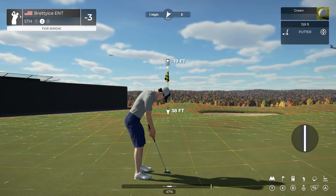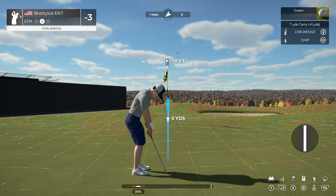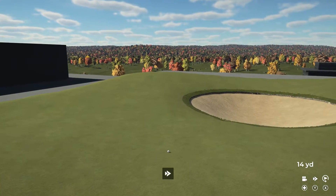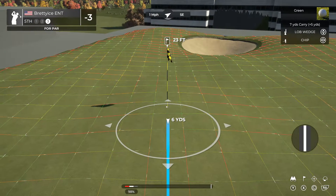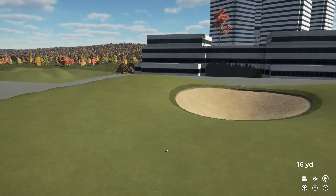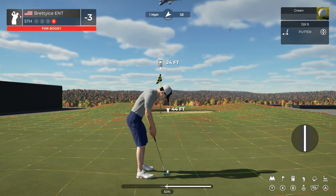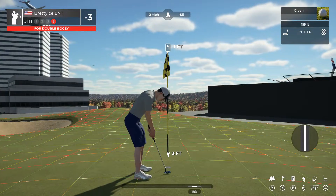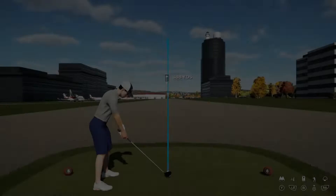That should do nicely. All right, we're lining this one up 19 feet away. From 23 feet. Okay, here's a 24 footer. Get in there. All right, time to finish this one off. Let's see how these numbers add up. That'll bring your score up to one under par.